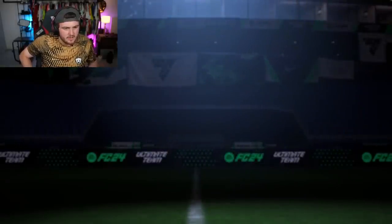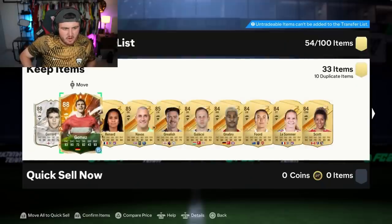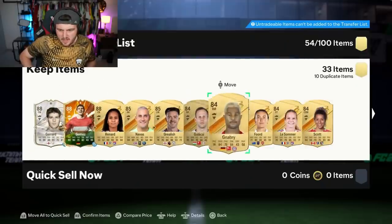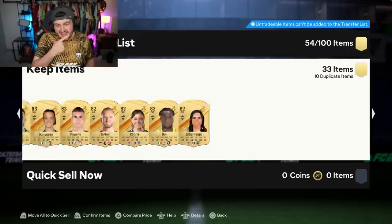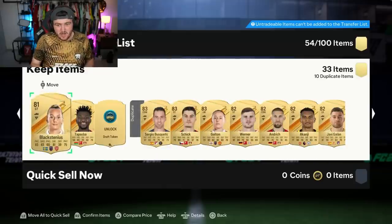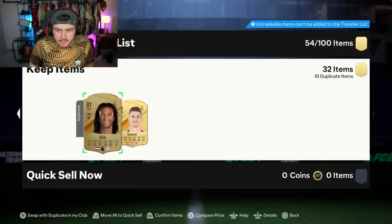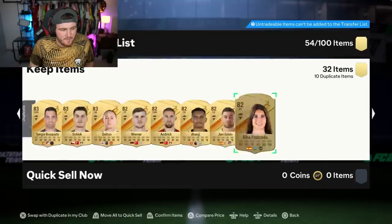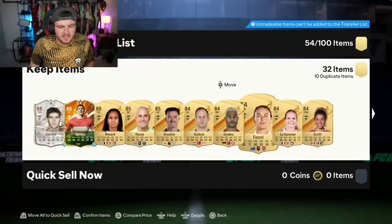What else is in there? Some decent 85s would be nice. Chico, Keylor Navas, lone Gerrard, lone Gomez, Ford, Stanway — okay, I guess. Draft token. Timo Werner, if he's tradable, would be very nice because he's worth a little bit. Not an amazing pack though, sadly. Not awful, but not great.